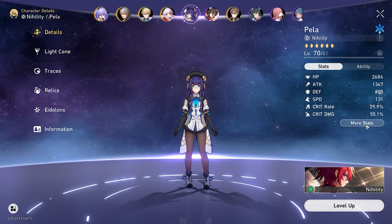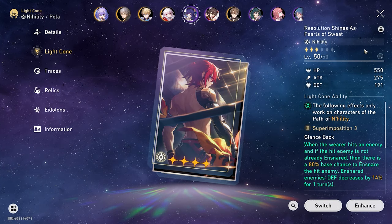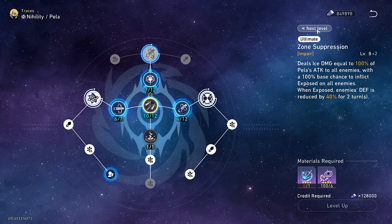Right now we have four ways of applying defense reduction. The only things you really need to know are we're using the light cone Resolution Shines as Pearls of Sweat, and then we're using Pella's ultimate.